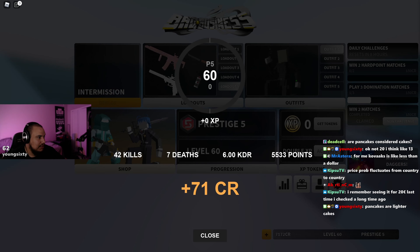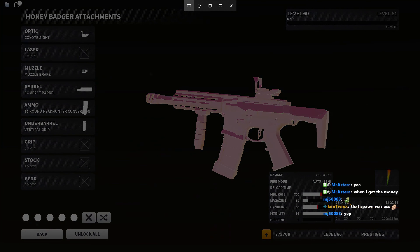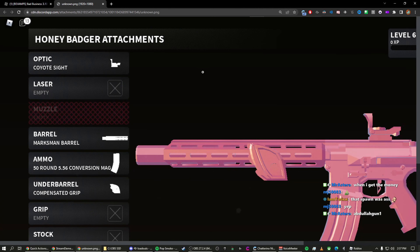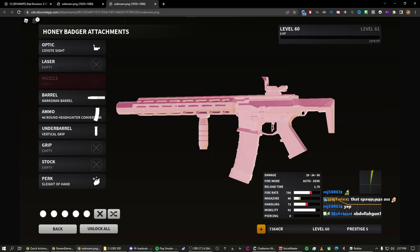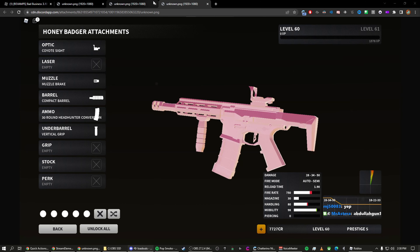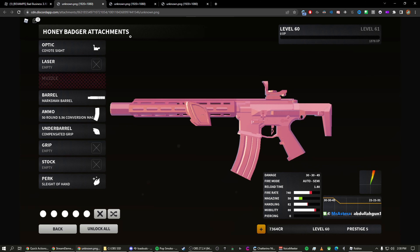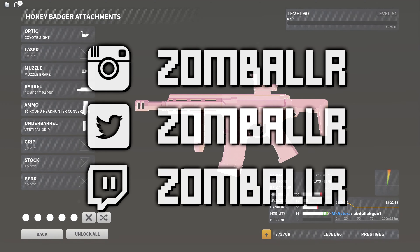That was nice, Spence - that was a really good setup. So these are the final three. This is probably the best close quarter combat setup in my opinion. Then we have the 556 one which is vixen's setup - kind of crazy. And then we have the 40 round headhunter with vert grip. This one has compact barrel and muzzle brake, whereas the other has vert grip, sleight of hand, and marksman barrel for more long range. This one is for CQC and this is a beam for target switching. Those are the top three setups for the Honey Badger.